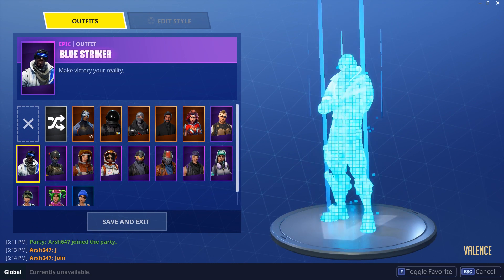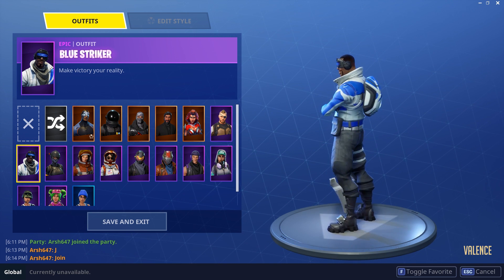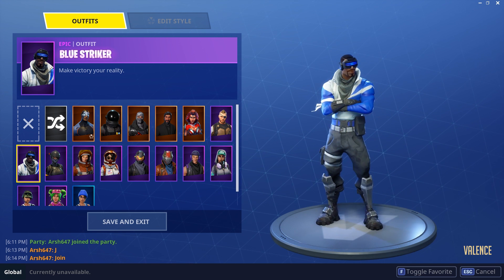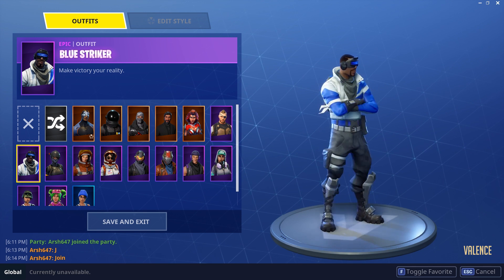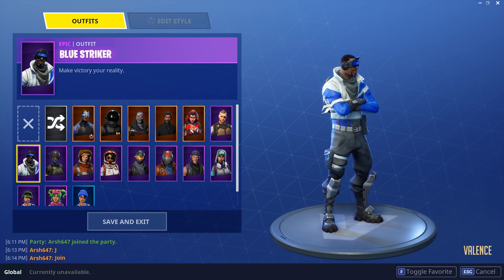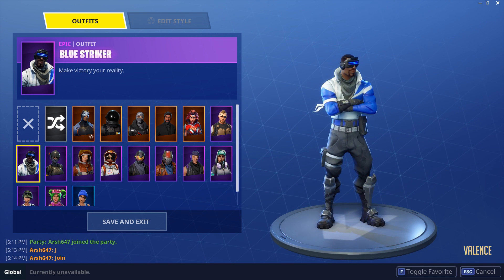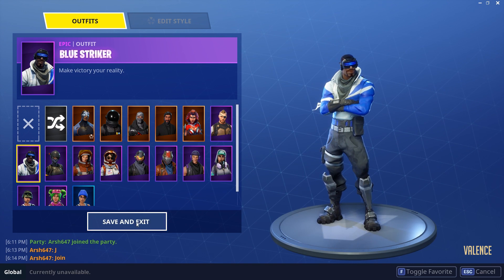Here's the skin, and look at how awesome he looks with that blue and white color — it matches the back bling perfectly. Look at those goggles with the blue light. The skin is so clean; the colors just match perfectly, the gray and the blue. That's like a perfect blue.